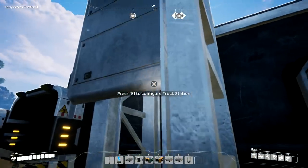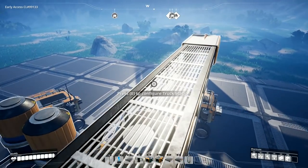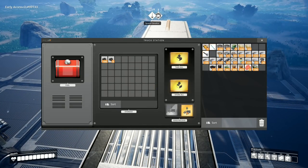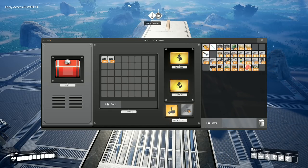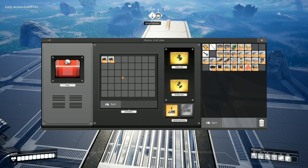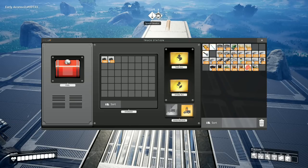Let's climb up here. Configure the truck station. Send, receive - oh, that's send. Let's put it into the truck and send it.